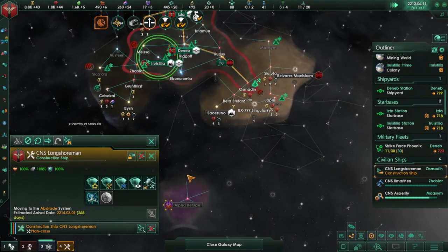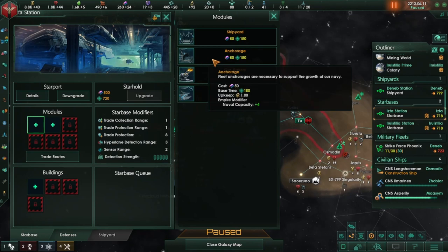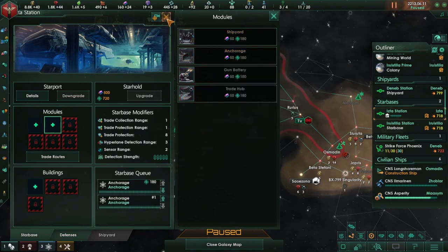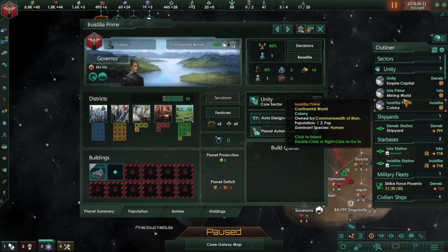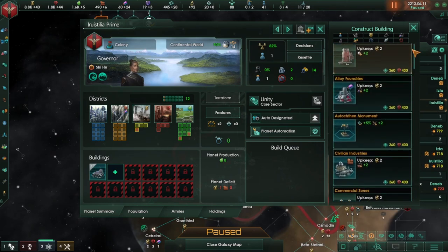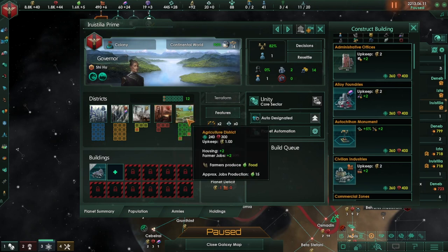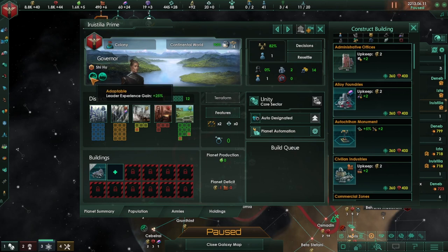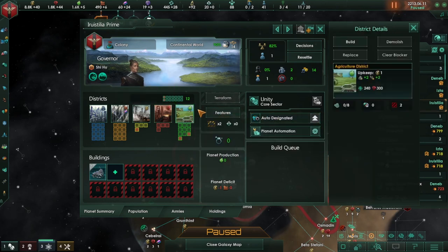That might not be bad because we might be able to expand. And they let us through anyway — that's good. Let's go for two anchorages there as well and get rid of those. We still don't have gene clinics or anything to do with expansion. Maybe what we should do — this might be a good one for the agricultural — to make an agricultural world.